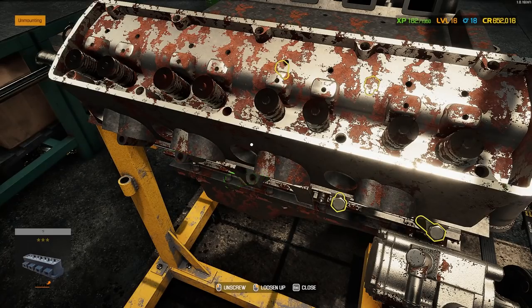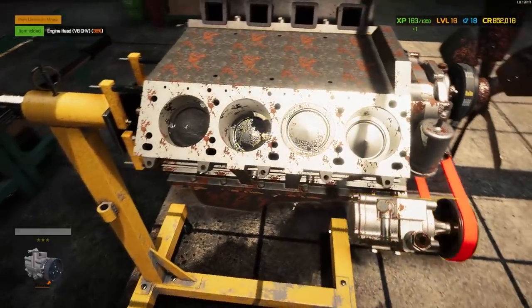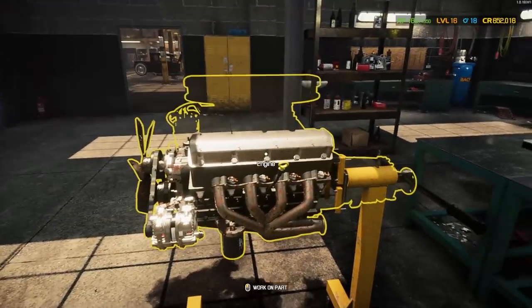Going ahead to get rid of this exhaust manifold — only one stuck bolt, not bad, especially for an exhaust manifold. Now we can remove our head — one stuck bolt there, got that taken care of. We will now reveal our pistons, which actually aren't terrible. There's a lot of carbon buildup on those two, but not terrible. That side is torn down — onto the other side.